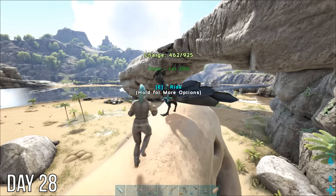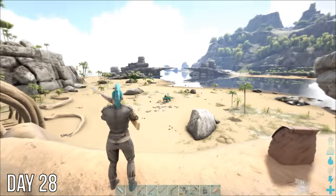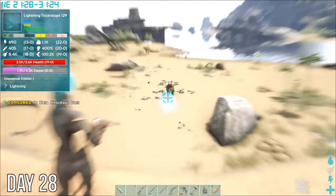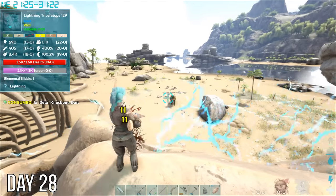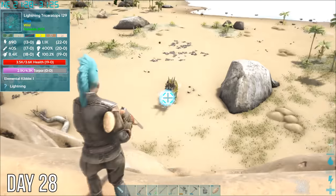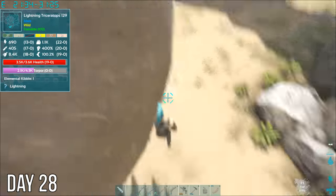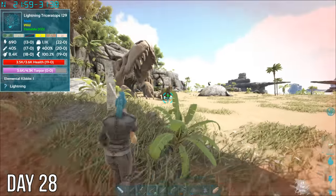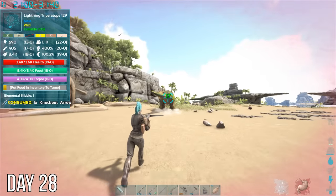The next morning I got some gates up on the opening of my cave and then headed out to find something else to tame. I decided to tame this male lightning trike so I could collect eggs from any female trikes I find, but as usual in ARK, things didn't go exactly as planned. First it got me with its lightning, then I accidentally jumped off while trying to avoid the next one. Somehow I managed to survive the fall and ended up putting it on the run.